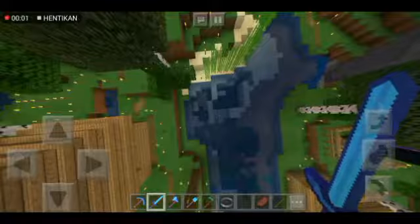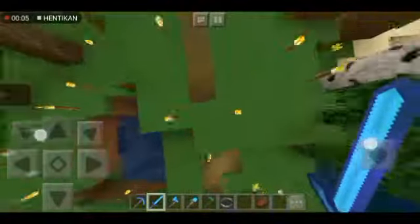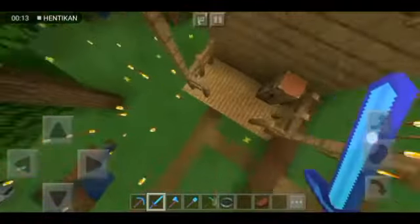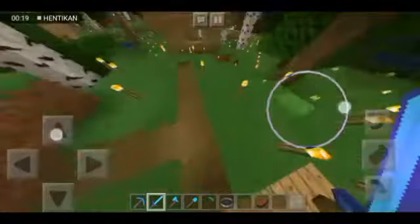Ini map nya disini, dan ini map nya episode ke 15. Dan ini ada kandang, oh ini kandang kuda namanya si Inyong. Tapi kemana dia? Waduh dia kabur!